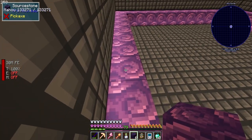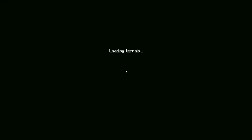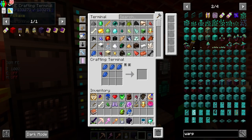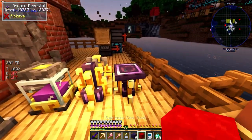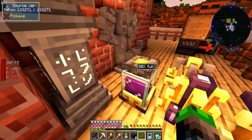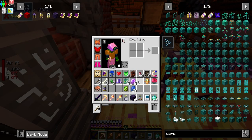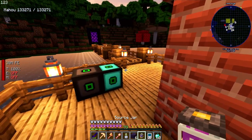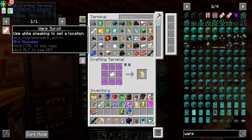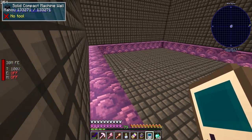Oh no - I accidentally broke the source stone with my pickaxe! The frame is destroyed - that was so lame. My pickaxe is too good. I'm really annoyed about that. Okay, the source jar is now full again. That's a bummer - I have to make another warp scroll. Good thing they're not very expensive but I have to be really careful about breaking the frame.